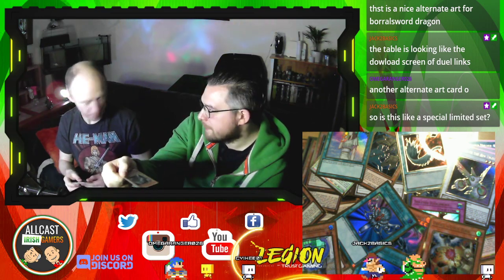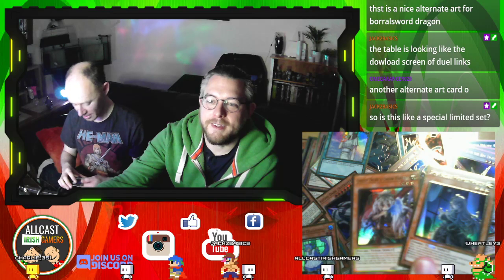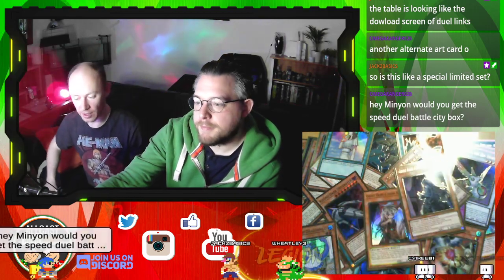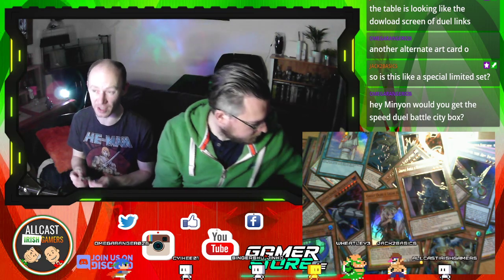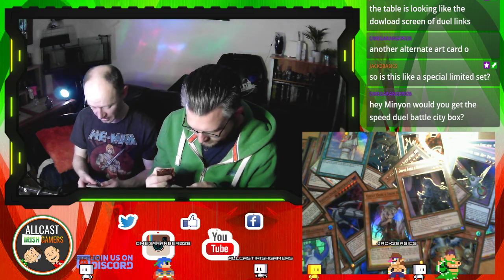It used to be — you remember Gradius? They used to all join together; it's a Union monster. Ghost Ogre and Snow Rabbit and Ghost Belle and Haunted Mansion — both very effective hand traps, which is where the game is at right now. Would you get the Speed Duel City box? I was tempted but it's not gonna give me anything new or anything I need, so I think I'm gonna duck out on it. I mainly got this one because I really wanted Infinite Impermanence without having to pay 50 odd quid for one copy.